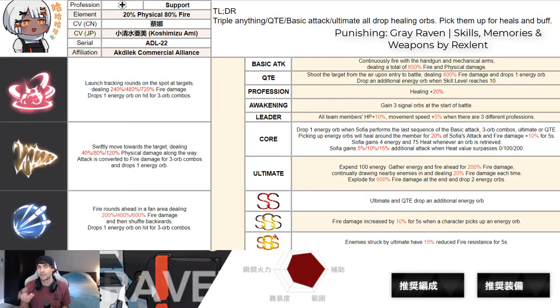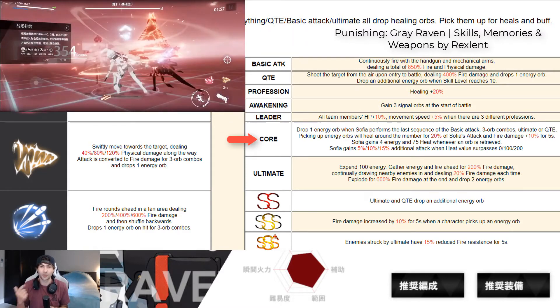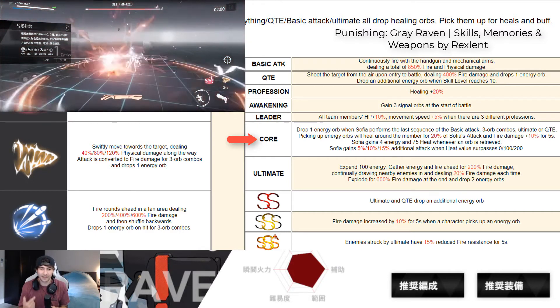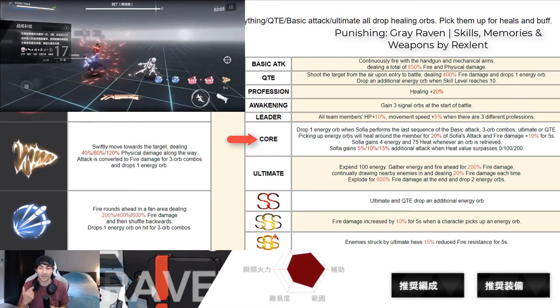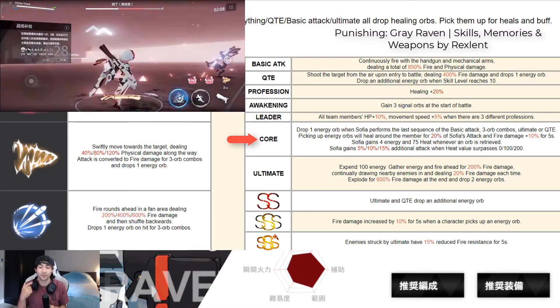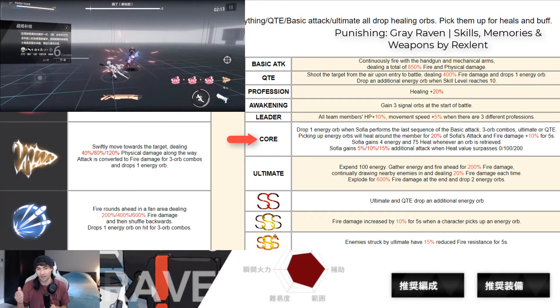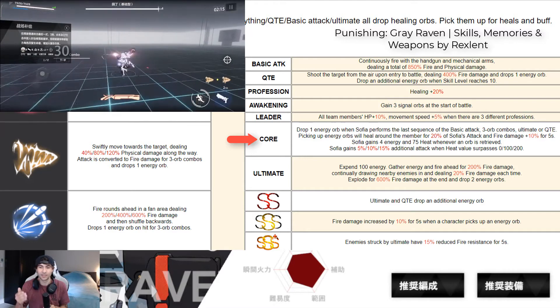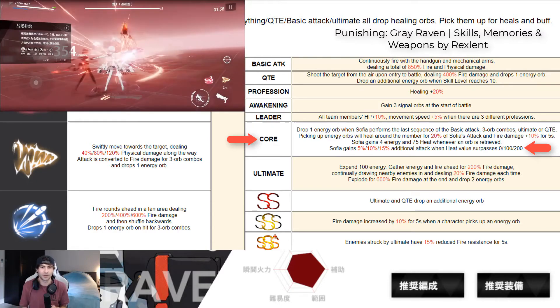A-rank Sophia is a bit unique as a healer. She builds up a bar with the energy orbs she drops, which also heals you and gives her a buff to increase her damage. Her core passive drops one energy orb when Sophia performs the last sequence of a basic attack, a three-orb combo, ultimate, or a QTE. Picking up energy orbs heals around 20% of Sophia's attack, gives a fire damage increase of 10% for five seconds, and she gains 4% energy and 75 heat whenever an orb is retrieved.